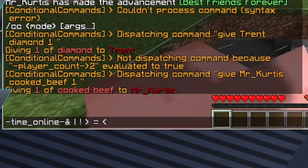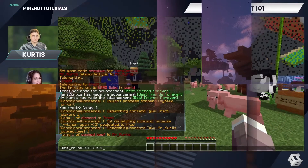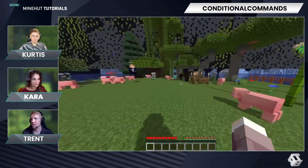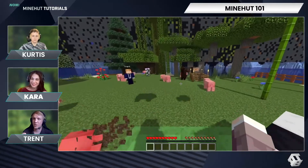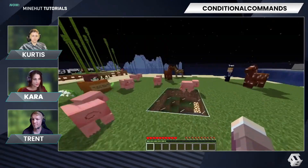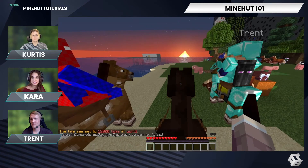There's got to be documentation on this that we can link in the description. There is 100% documentation — if you look up conditional commands it'll give you all the documentation. There is a lot to this; we're only scratching the surface. This is really good if you're just getting started on a multiplayer server, you want some stuff to happen, you don't know how to write your own plugins or script yet, and you don't have any friends that can script. This plugin will do that for you. Keep in mind you do have to have Essentials installed for this plugin to work, but you'd want Essentials installed regardless. You can look up how to use Essentials with our other tutorial. And that's how you use conditional commands on your Minehut server.